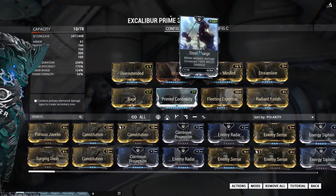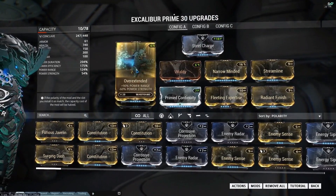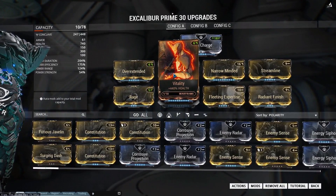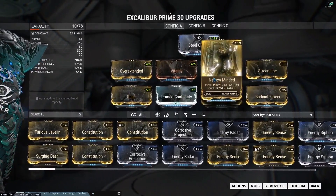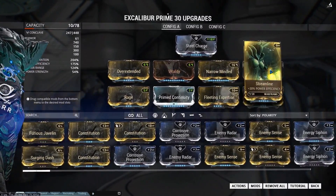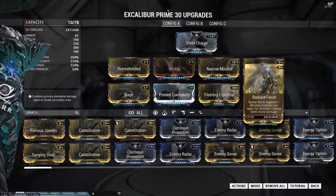In the aura I've got Steel Charge, which is going to buff my melee damage. I've got Overextended to increase the range of the ability, Vitality for a little bit of extra buffer, Narrow Minded which works with Primed Continuity to provide a lot of extra duration and keep them blinded for a lot longer, and Fleeting Expertise and Streamlined to make the ability as cheap as possible, and Radiant Finish.